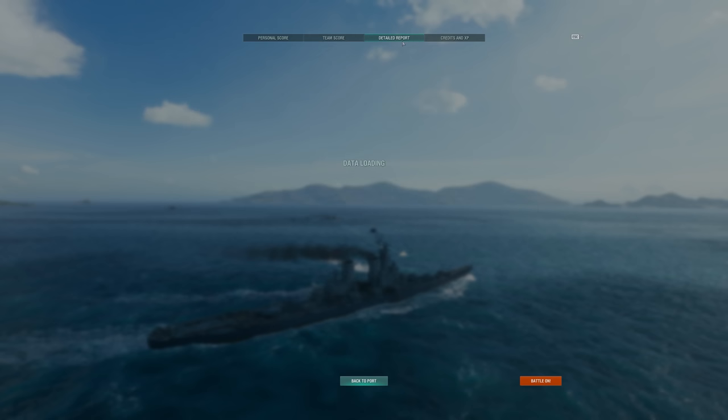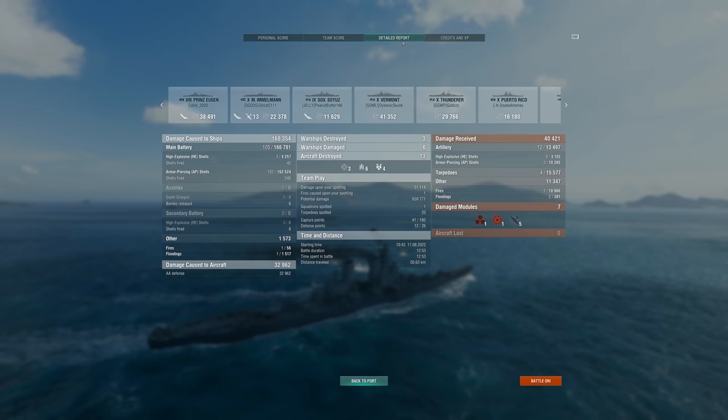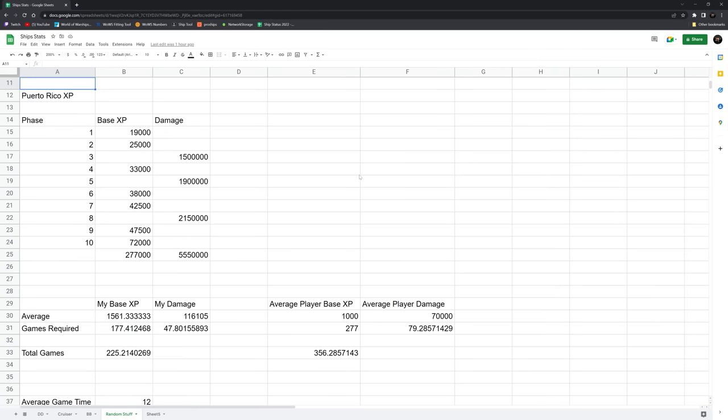Before I talk about the build I was using, we need to talk about the actual way you get the Puerto Rico. This dockyard is easier to complete than the previous one, but it's still pretty difficult. You have to buy through six building phases — if you do want this ship, that's around 7,000 doubloons with one of the starter packs. Then you have to complete all 10 phases. So I've done a bit of quick math, and this is not exact.